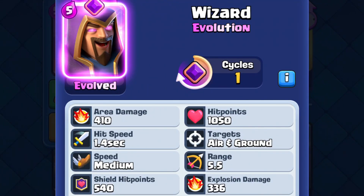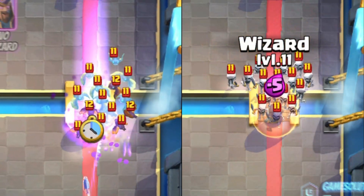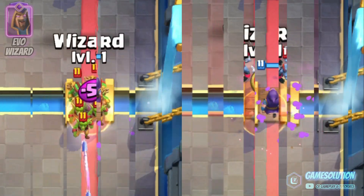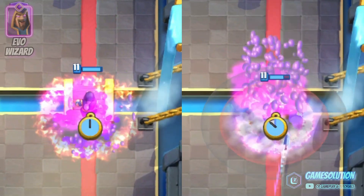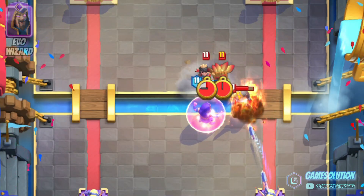This one-cycle card is protected by a fire shield with an explosion damage of 336. This is enough to kill light troops like bats, skeletons, goblins, and minions, which can be a powerful defense against swarms. But it isn't enough to kill the dart goblin, princess, or firecracker.